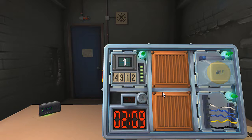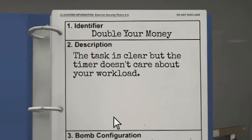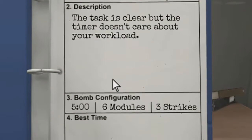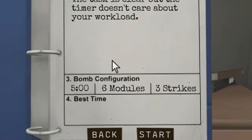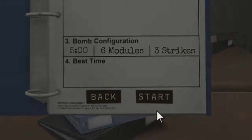Bomb defused. Not too bad. That one was easier. Double your money - the task is clearer, but the timer doesn't care about your workload. Six modules this time. Hence, I'd guess, double your money.